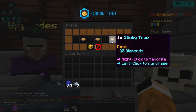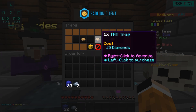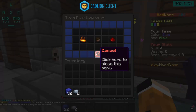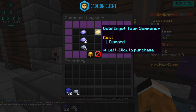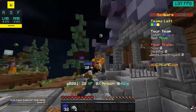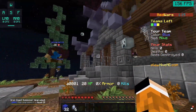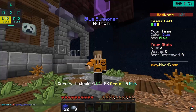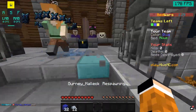You can get traps — a sticky one where if they walk over it they'll stick to it for a while. 20 diamonds, 15 diamonds TNT trap that explodes and kills them. You can also upgrade your generator. You need a diamond to get to the next tier — gold tier. Right now only iron will spawn, but once we upgrade it'll start doing gold too.